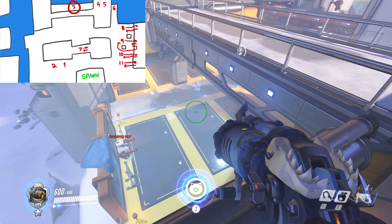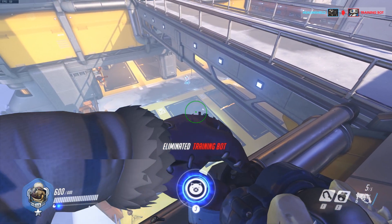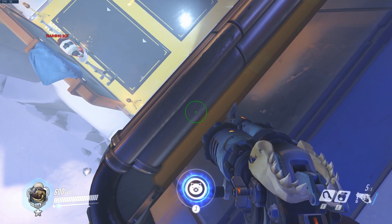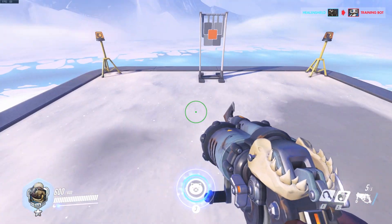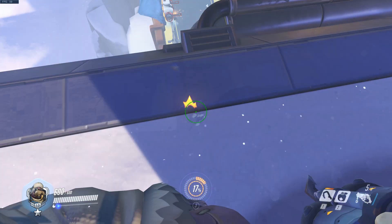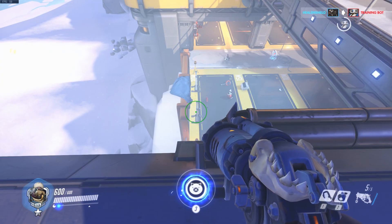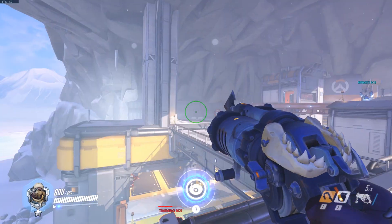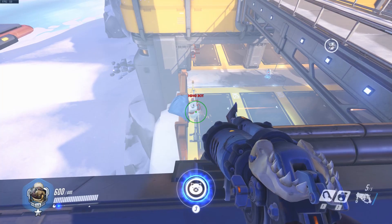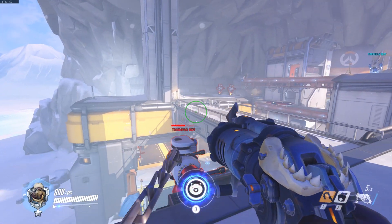Moving on to bot number three — I actually prefer to keep bot number three where it is because I like having something to charge my ultimate on. If you do decide to bring bot three up, make sure you leave enough time for McCree to charge up. To bring bot three up, go to this target, follow the line up to where the white area meets the gray area, and hook the bot right as it spawns — jump before pulling the bot in while also looking up and to the side. You want to do a diagonal lifting motion to get the bot up onto the ledge.